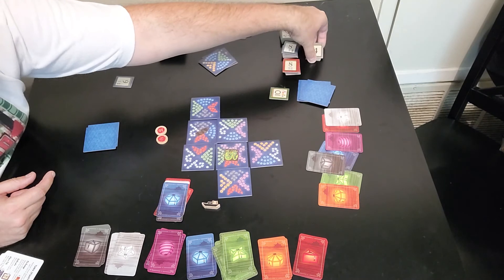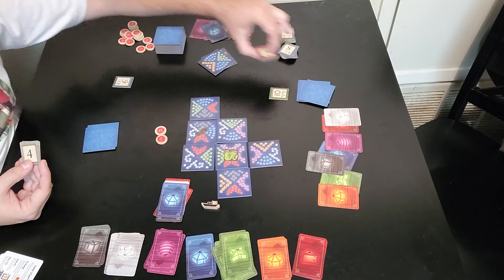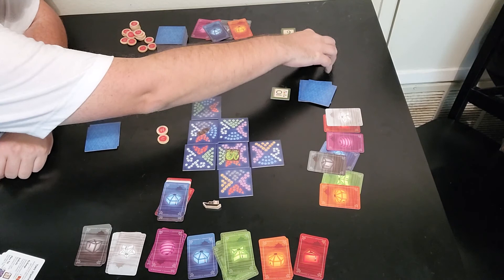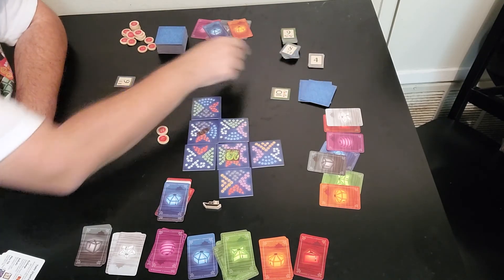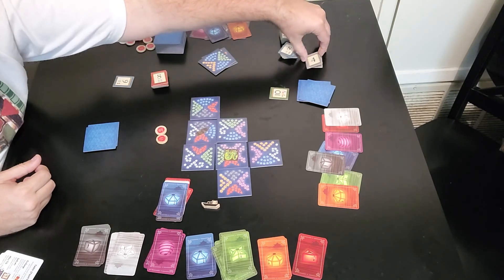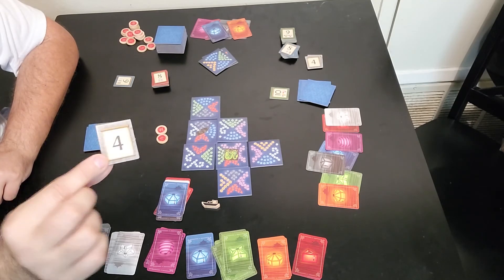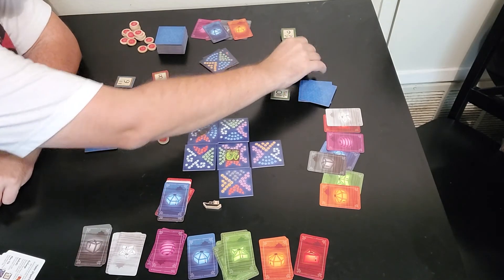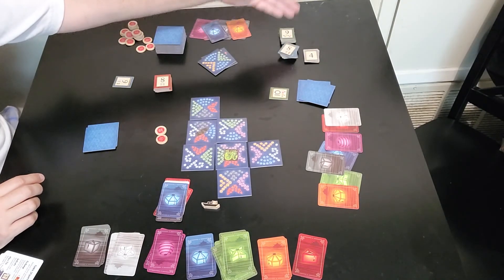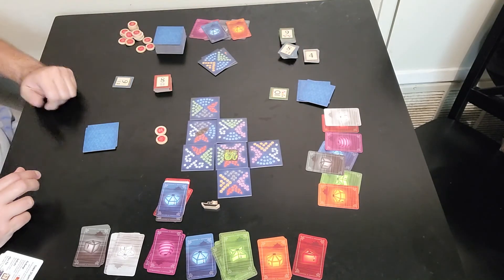You're probably wondering what the plain fours are for. Say all the four-of-a-kind dedication cards are gone — if you get another four of a kind, you simply grab a plain four card and get four points for that dedication type when there are no longer any dedication point cards for it. So the plain fours serve as a backup for when you're out of the four-of-a-kind cards, the three-pairs cards, or the seven one-of-each cards — you get four points as a fallback.